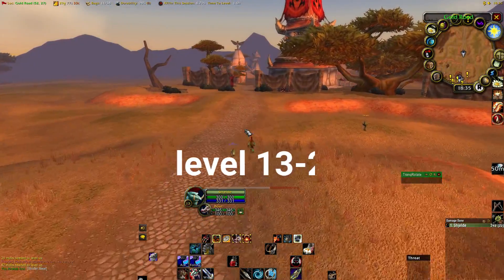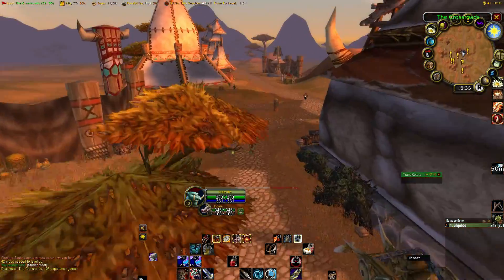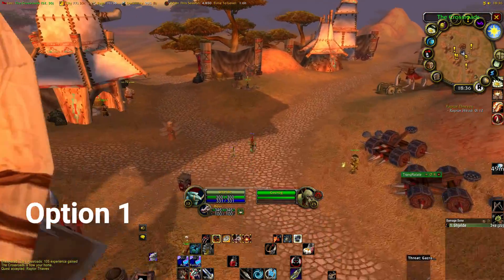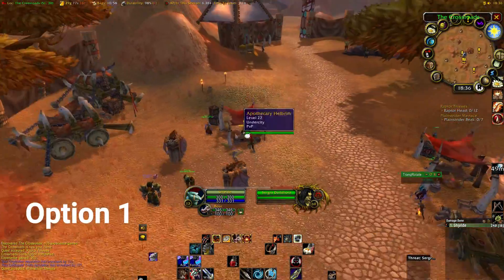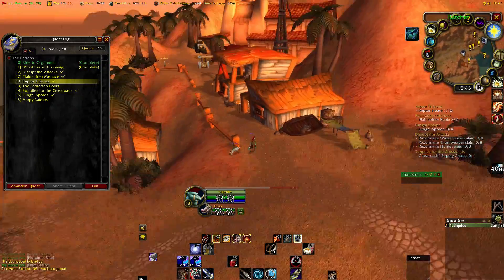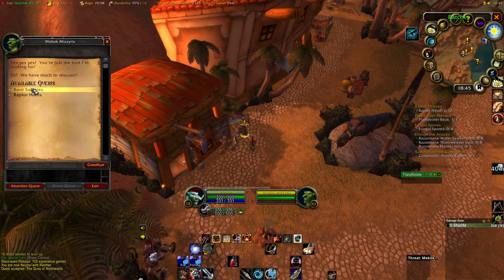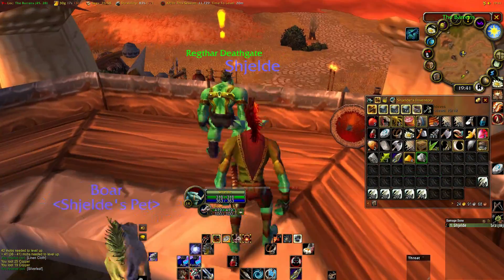For levels 13 to 20 you have two options. First, make your way to the Crossroads, set your hearthstone, and take the flight path. Option 1, which I prefer the most, is to pick up every quest in the Barrens and start completing these quests while also grinding mobs. There is no particular order nor particular mobs you should be grinding — do the quests as you like and grind the rest of the way to level 20. If you stick with option 1, make sure you also pick up all the quests at Ratchet and at the guy in the hut just west of the Crossroads.